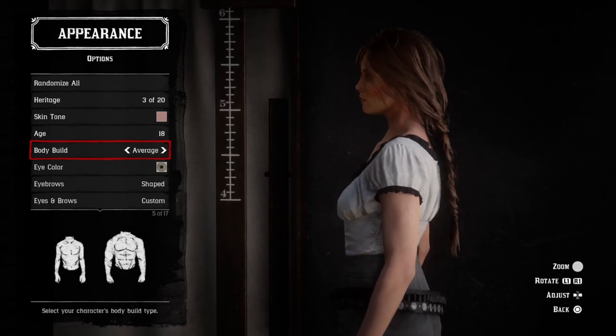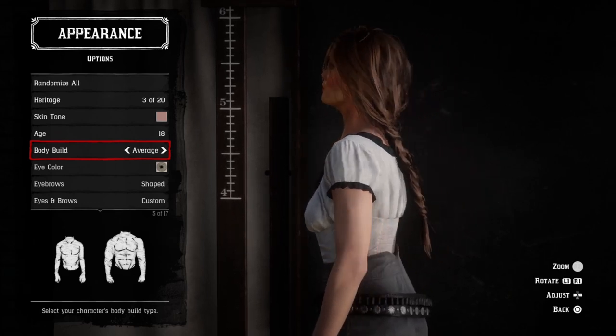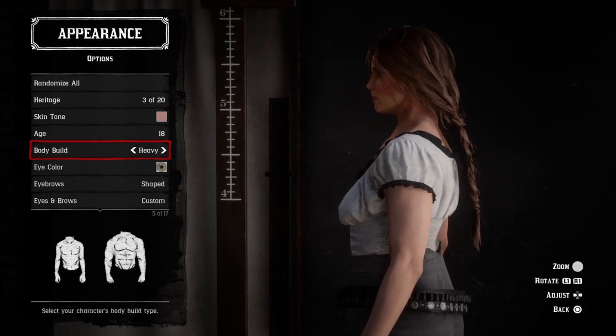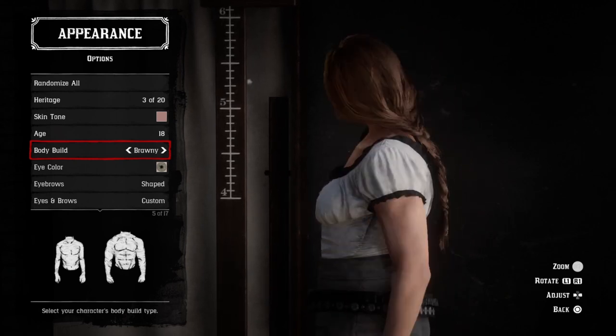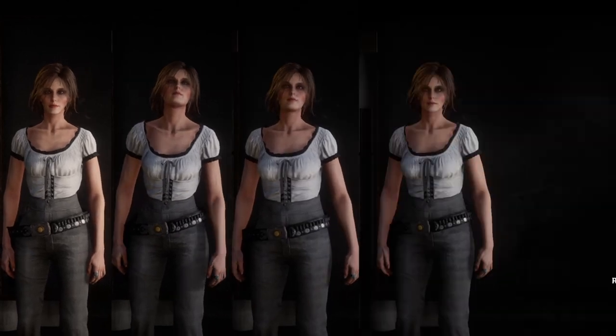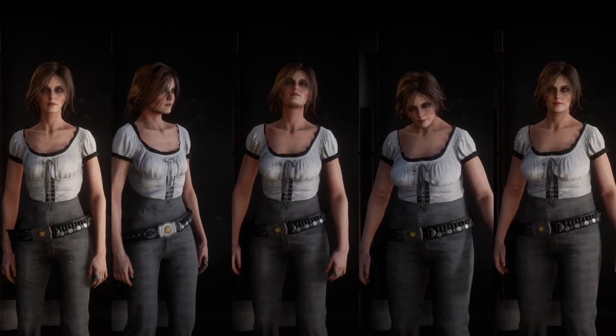Hi and thank you for joining me here on Red Dead Online. Today we're going to take a look at the five different body shapes that are available for females and compare them all. Those five different body shapes are skinny, athletic, average, heavy, and brawny.